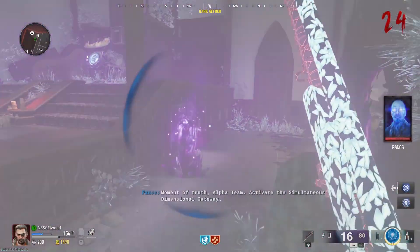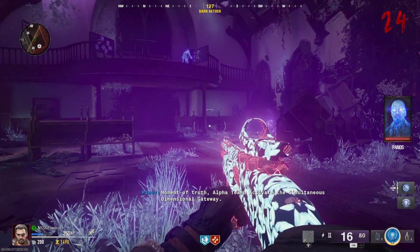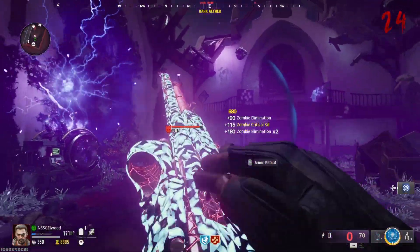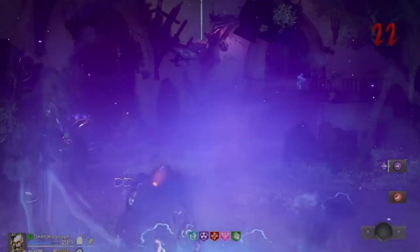Interact with this machine once again for the final encounter. This is where you have to fight through three different waves. Wave one will just have normal zombies and manglers. Wave two will have hyped up zombies and elite manglers. And wave three will consist of normal zombies, elite manglers, and elite abominations. Once you have completed it, you will all go down and you'll get a cutscene.